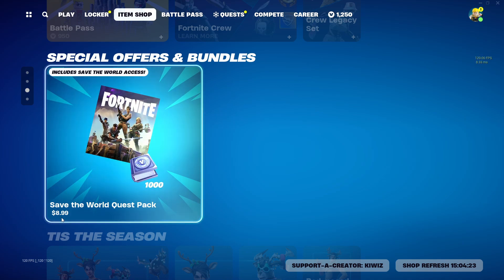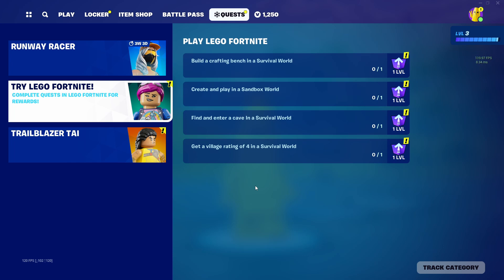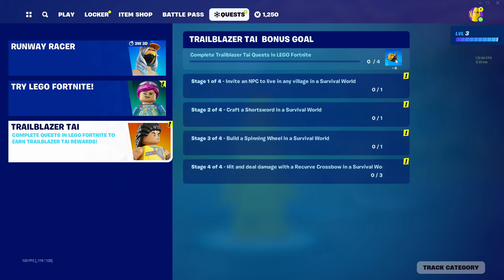You can also get Save the World with 1,000 V-Bucks for $9 — that's a really good deal, actually. So now, guys, if you go into your quest options, you'll see the Trailblazer Tie set, and then once you complete all your quests, you will be able to get the skin and the back bling that comes with it.